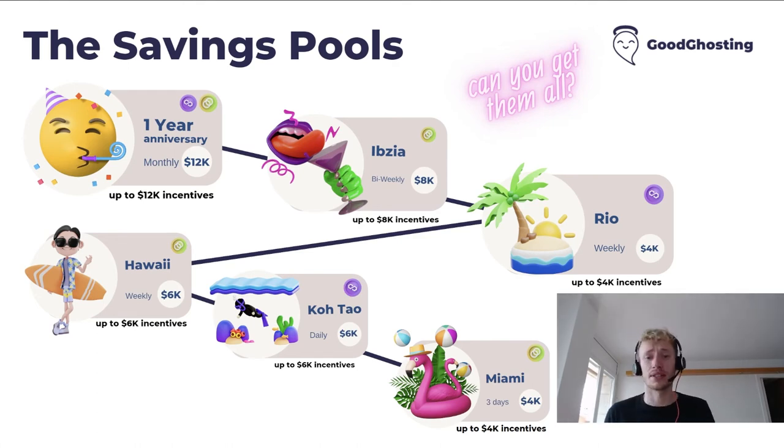Our penultimate savings pool is our Kotai savings pool — a daily deposit on Polygon with up to $6,000 worth of incentives. Last but not least is our Miami pool, a three-day deposit on Celo with up to $4,000 worth of incentives.